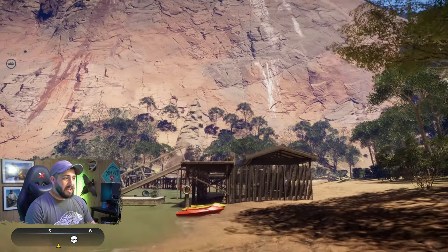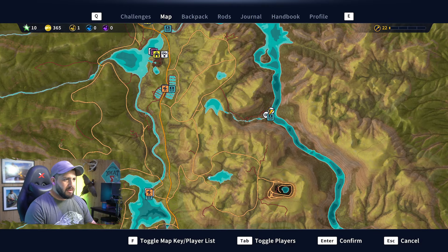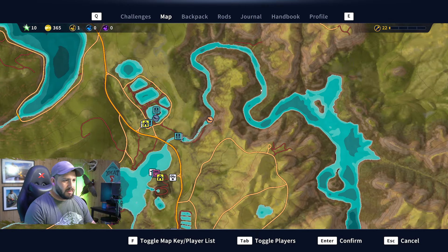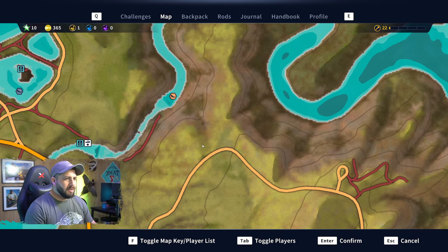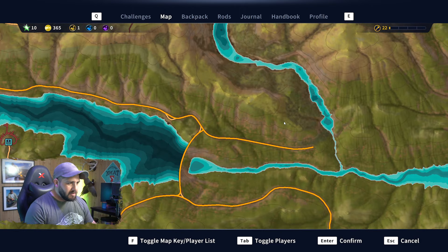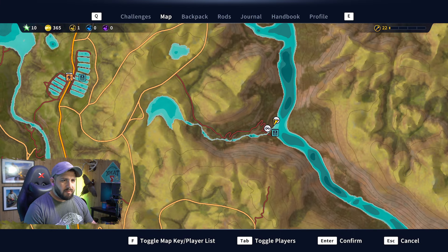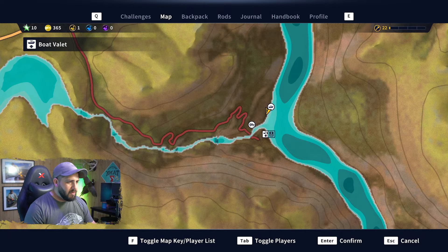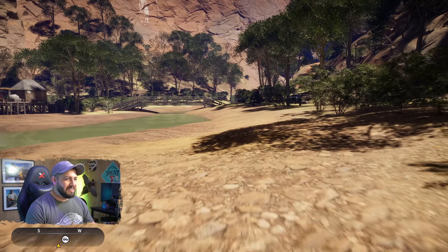Unfortunately, from what I can tell, there doesn't seem to be a fast travel point to this little river spot here. And if you look on the map, there really doesn't seem to be another good spot to get down on this river. Even at this spot you have to go over a waterfall to get down on the river. Everywhere else on the map doesn't seem possible. It seems strange that you would have to travel all the way from the fast travel point down this super curvy road, and then there's no fast travel point. There are some fish over here which we haven't caught yet, so let's go try to catch one.